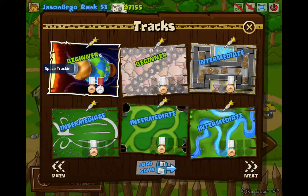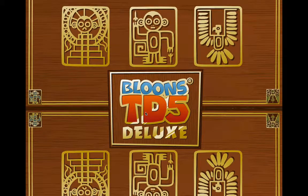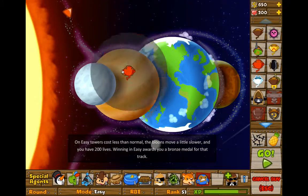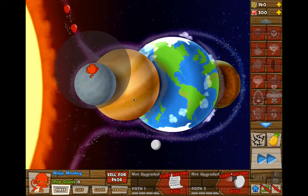This game I'm going to do Space Truckin'. I absolutely love this map, and I came up with this strategy on my own as well. Let's get into it. First thing you want to do is get a ninja monkey and place it about here on Mercury.